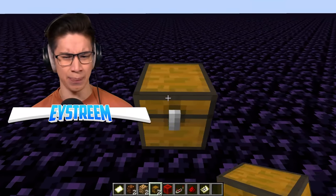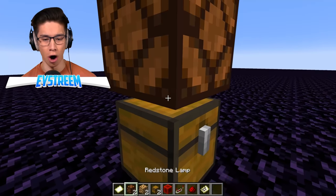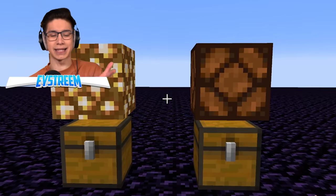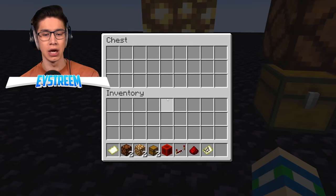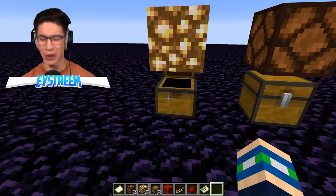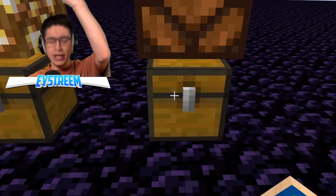Apparently you can open a chest that has glowstone on top of it, but not a redstone lamp — which doesn't make sense to me because redstone lamps are literally just glowstone with a little bit of extra redstone. Let's check this. Yes, we can open the chest with glowstone — that's fine. But can we open it with a redstone lamp? What? This makes no sense.